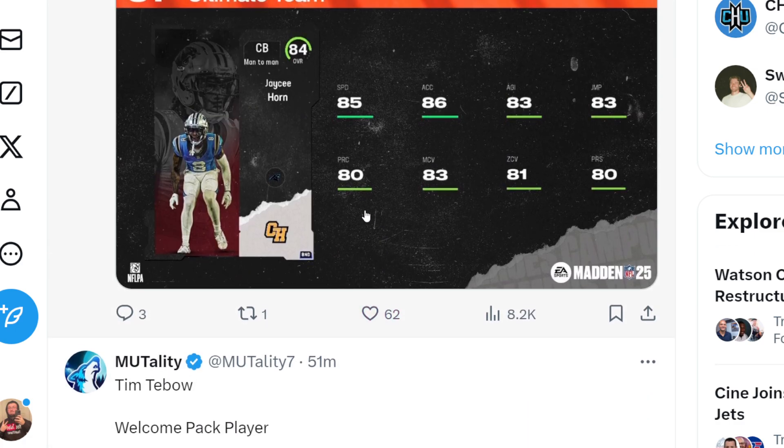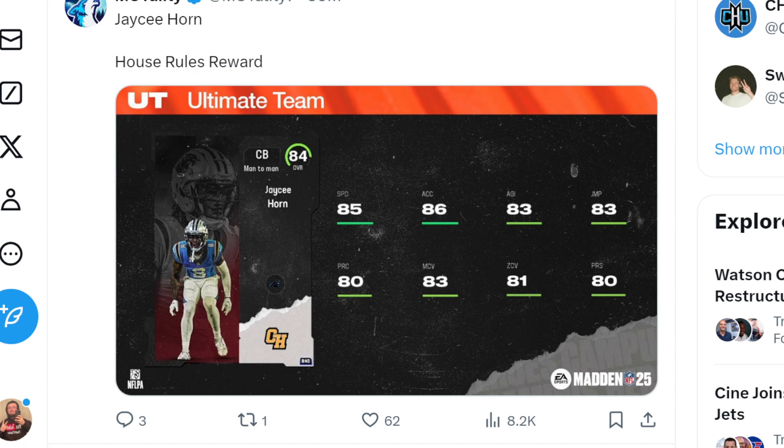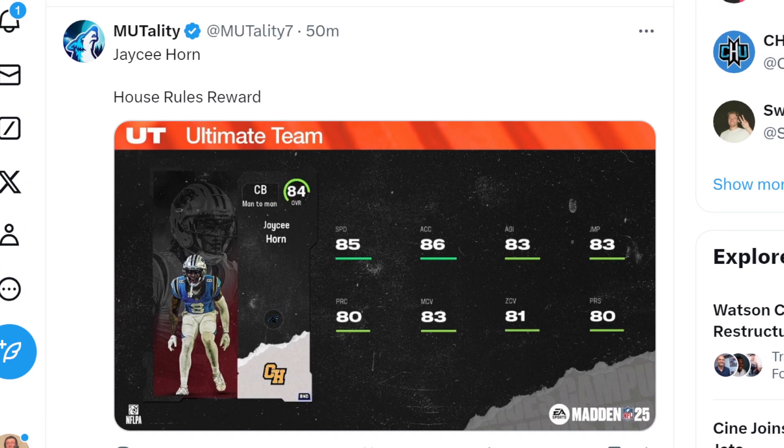We also got JC Horn, who is currently our house rules reward player for grinding out house rules. He has 85 speed, 86 acceleration, 83 jumping, 83 agility, 80 playback, 83 man, 81 zone, and 80 press.